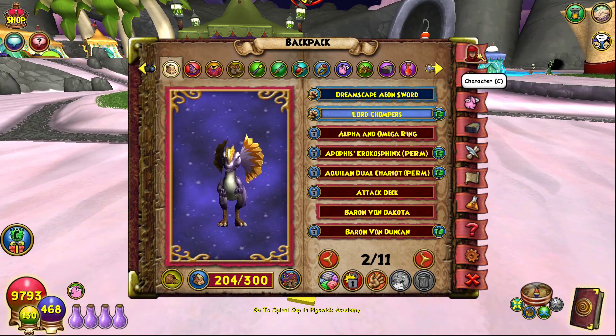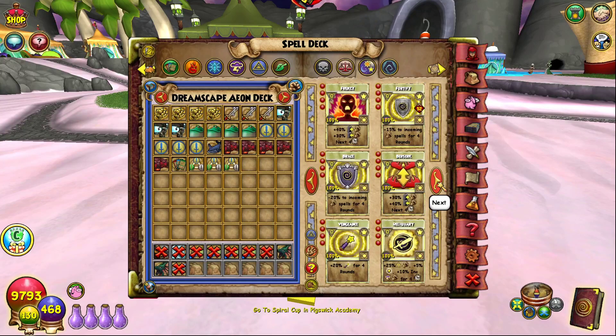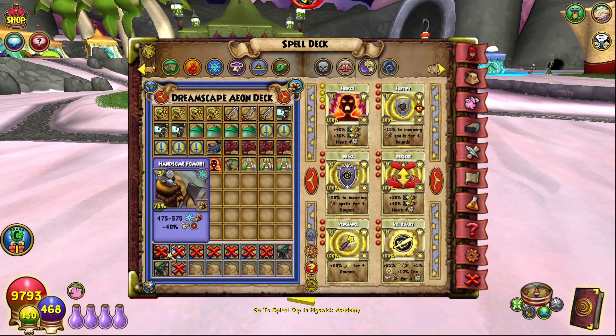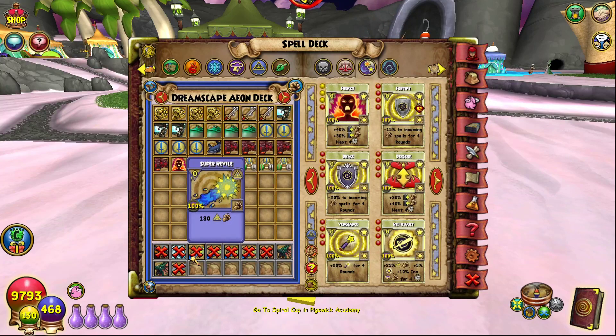For the deck, we have our usual AOE spells. I actually don't have any Frenzies equipped — let me quickly add some Frenzies in here. I didn't notice that until now. There we go.